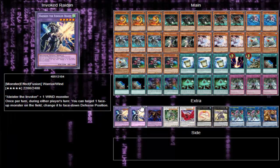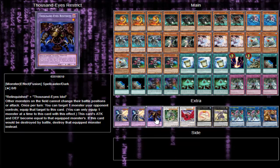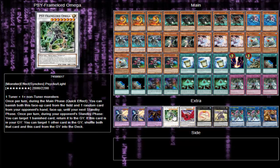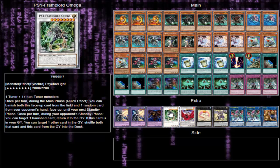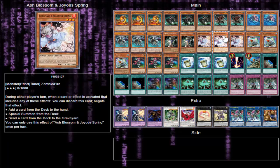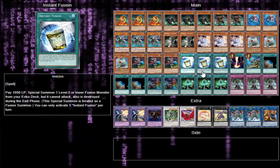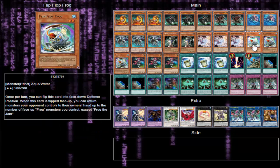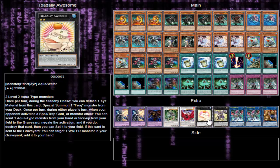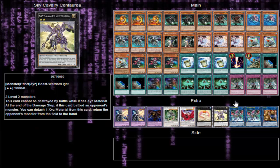In the extra deck, two Ryjin as your main Instant Fusion targets. You can also go Thousand-Eyes Restrict, equip something to it, and at end of turn they're both destroyed. One Starframe Board Omega — I've made it before using Stageo Kraken and Ash, blew out their back row and then made Omega. You can also make Black Rose with Guru and Ash. I've made Toad with two Flip Flop Frogs — you really only need to trigger their effects once to get the deck going and take over.